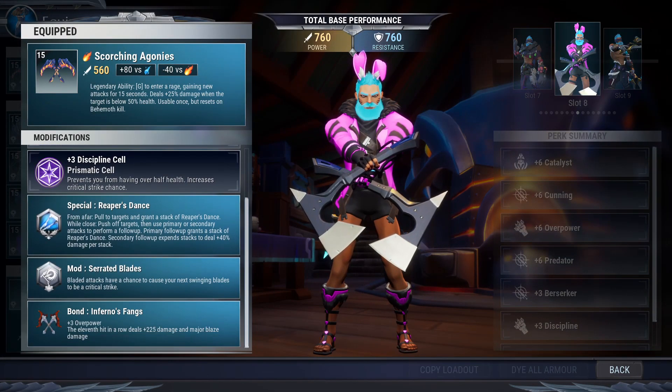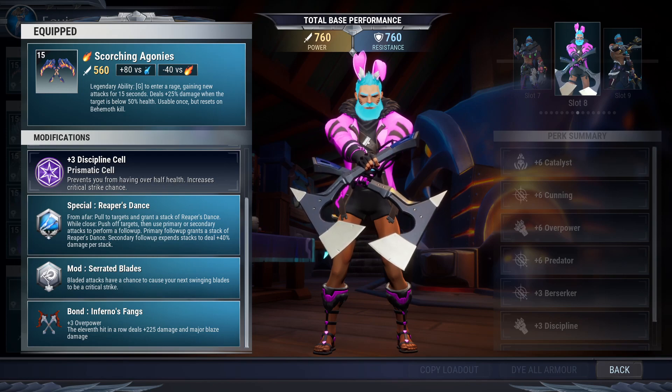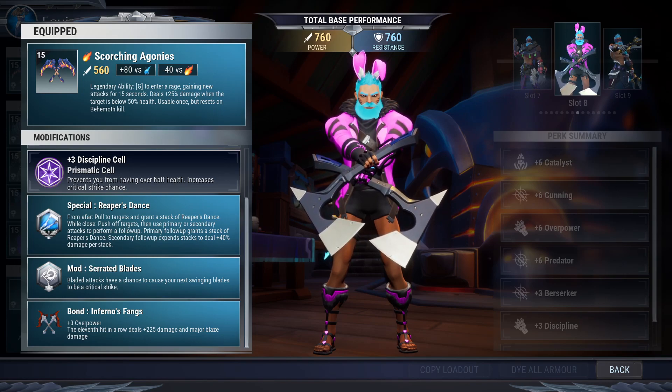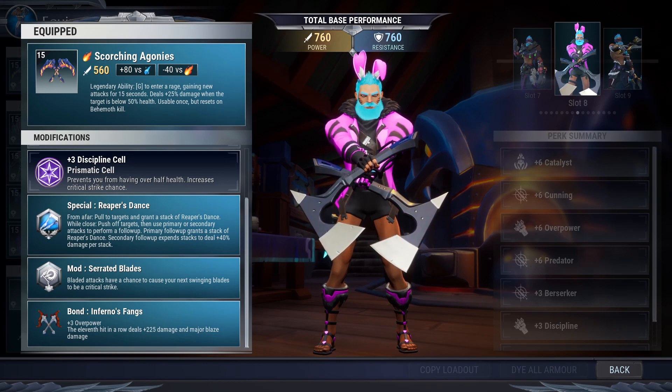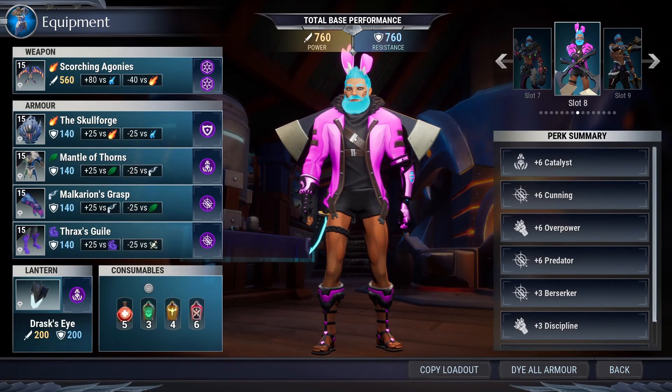Moving on to the build — we're using Legendary Torg Chain Blades bonded with the Hellion Chain Blades. However, with our cell economy the legendary actually doesn't matter; you can just use the regular old Hellion Chain Blades. Whichever one is higher level for you would be best. The special mod here does not matter at all, so take literally whatever.